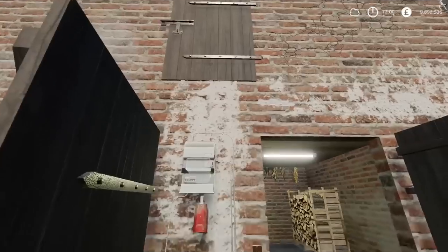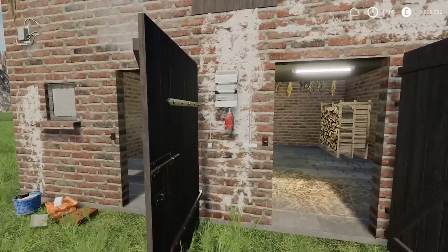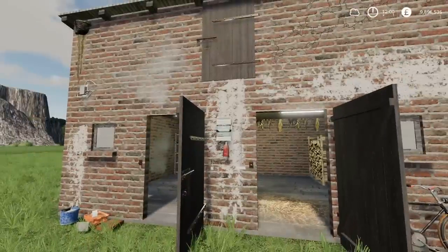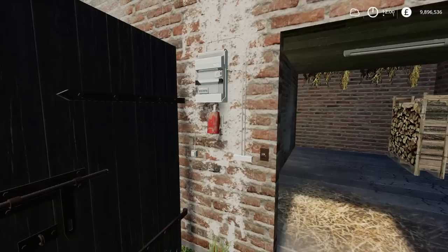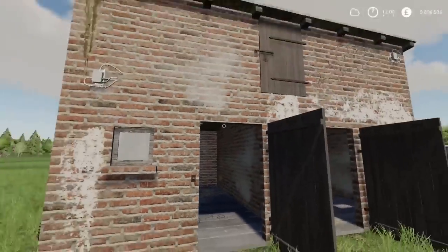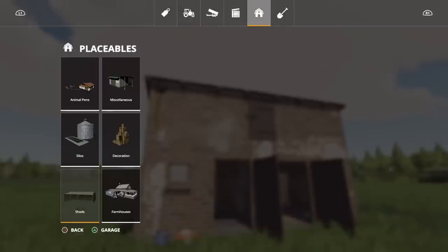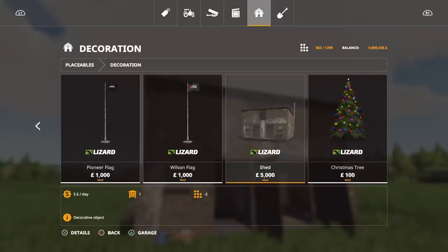That top door — you can't actually get up to it to open it. Finding the triggers on these is often a little bit tricky. But the lights do turn on and off and the doors do open and close. This you'll find under placeables — weirdly enough it wasn't under sheds, it was under decoration. 5,000 to buy, and 23 slots, so fairly high on the slot count.